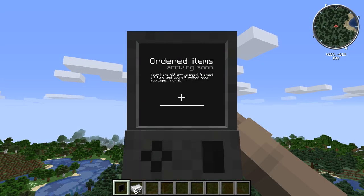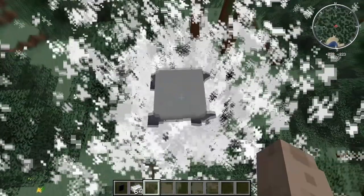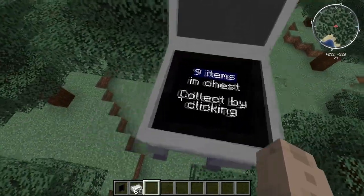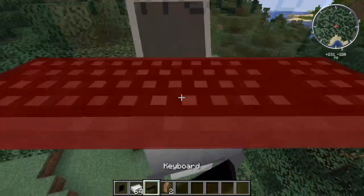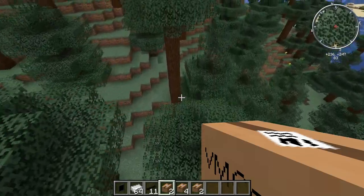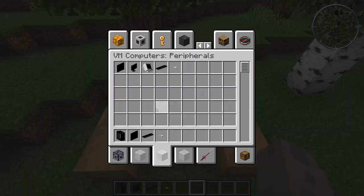You wait for the package to arrive and then you'll have your parts. It has arrived — the package shows nine items in the chest. Just click on it, right click, and get all your parts. Since I'm in creative I can get as many as I want.